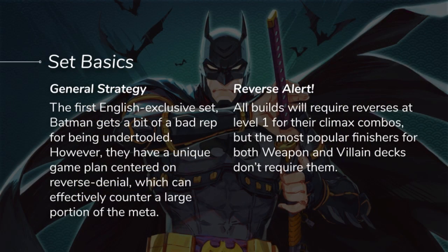Batman was one of the first English exclusive sets that we got, and the set gets a lot of hate. The cards available to Batman Ninja are just too basic, too vanilla, completely outclassed by most other sets and decks in the English metagame. They fortunately do have a little bit going for them in the way of reverse denial, provided by a few cards that I'll talk about in this presentation.